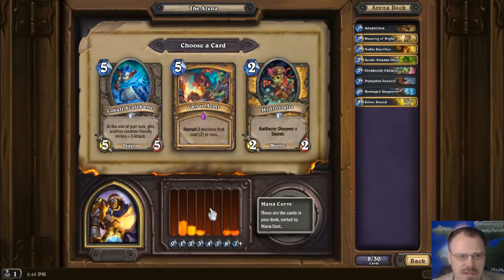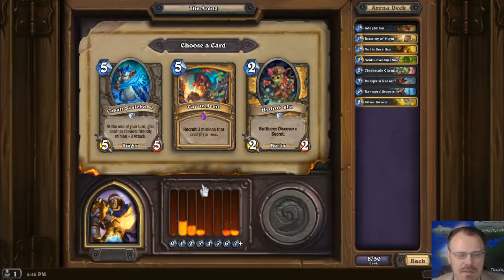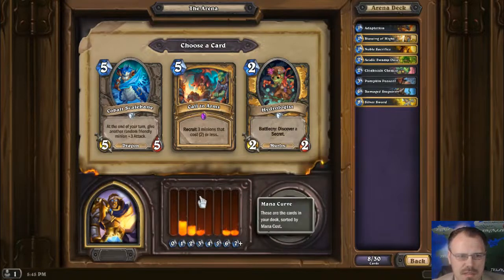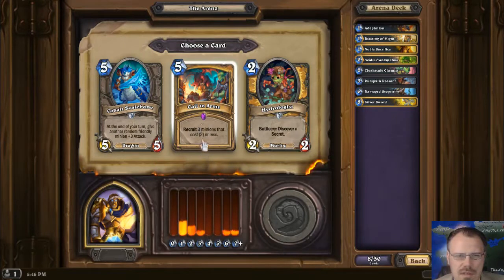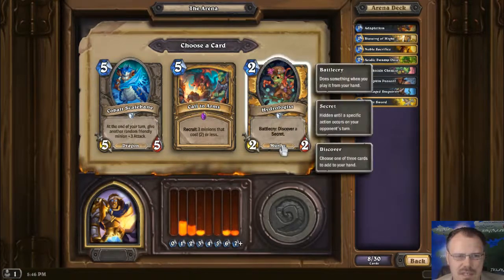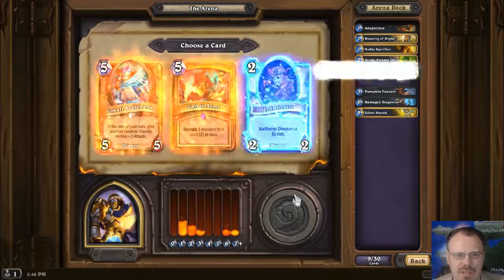There should be Mech Synergy stuff in the new set — I literally haven't looked at the new set. I was busy making Legends of the Red Sash, which I hear is okay. There's a card that recruits 3 minions that cost 2 or less into play — that's interesting, but these two guys are so good. I want the Hydrologist secret tech. We'll take the Hydrologist.